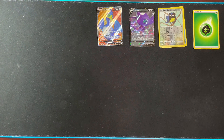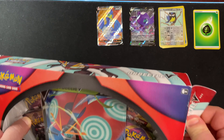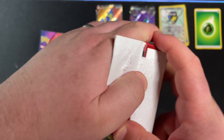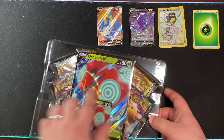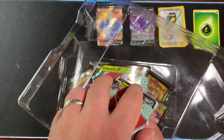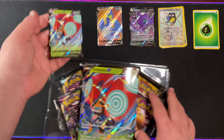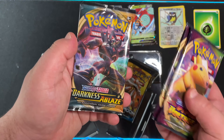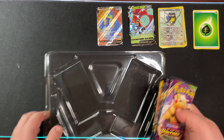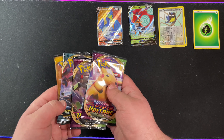Alright, after that we are going to go ahead and get right into the Orbeetle V-Box. That Cramorant came out of nowhere — I will definitely take that. This is going to be the second Orbeetle V-Box on the channel. Here we have the Orbeetle V promo, then the giant card with the Orbeetle V. We're going to have a Vivid Voltage, another Vivid Voltage, a Darkness Ablaze, and a Sun and Moon base set. We will start with the Vivid Voltage.